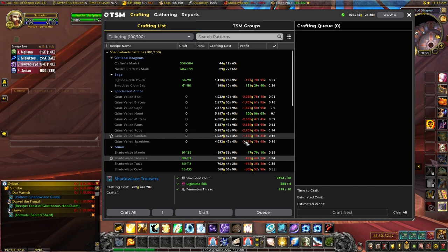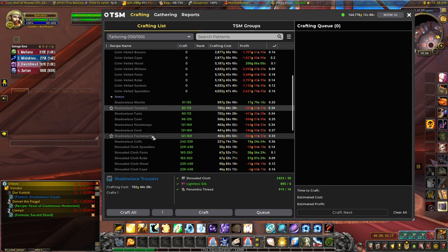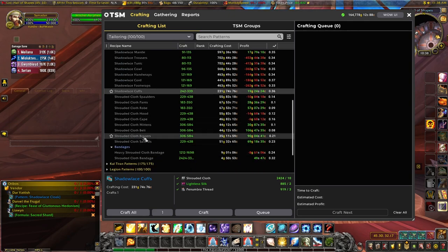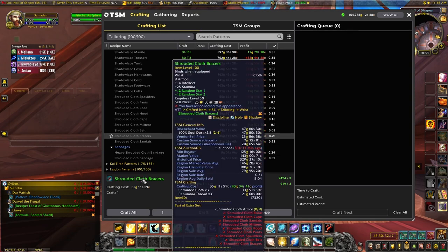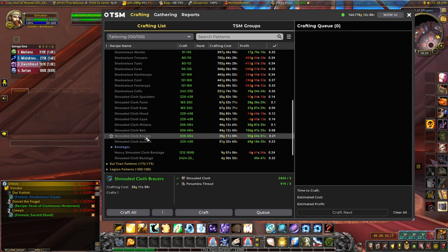The real power comes from pairing tailoring with enchanting. You can make Shadow Lace Cuffs to get yourself Sacred Shards — also check your jewel crafter because you might be able to make them cheaper that way. Shrouded Cloth Braces can be a cheap option for Soul Dust too, and check your leatherworker as they might be cheaper there. Enchanting and tailoring pair really well together.